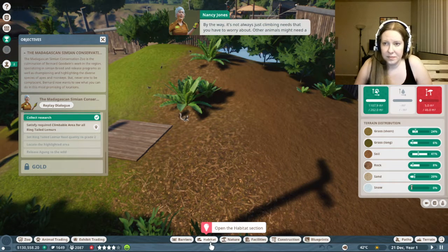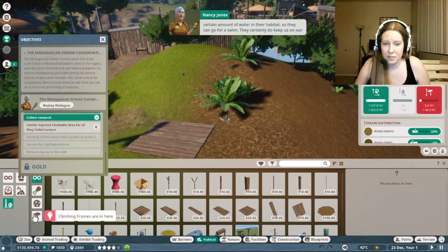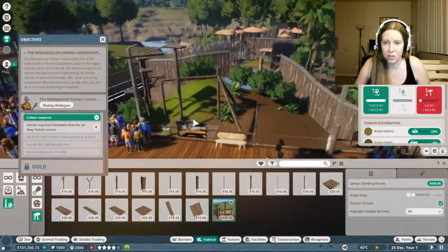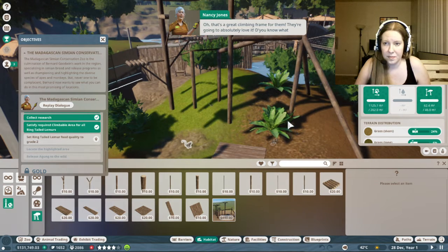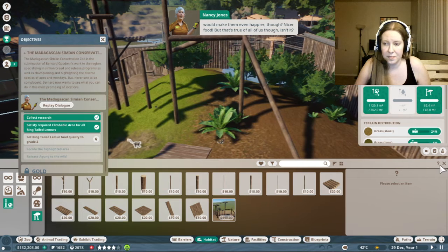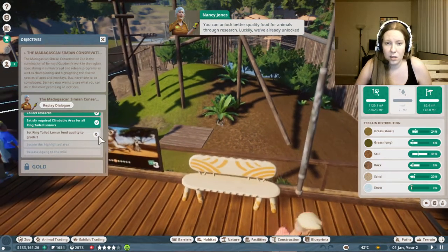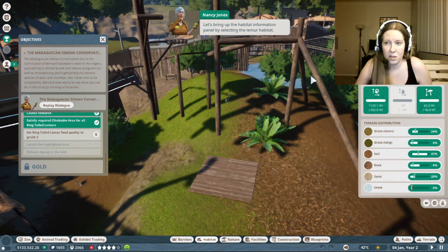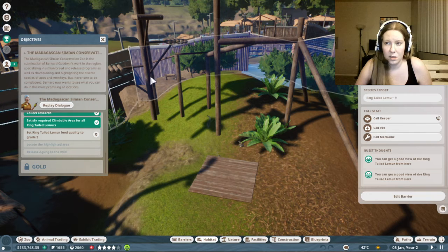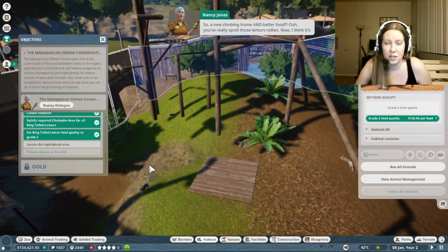By the way, it's not always just climbing needs that you have to worry about - other animals might need a certain amount of water in their habitat so they can go for a swim. That's a great climbing frame for them - they're going to absolutely love it. Do you know what would make them even happier though? Nicer food. To do more quality food for animals, you need to research it. Luckily we've already unlocked some for the lemurs, so all that remains is to make sure they get served it from now on. Let's bring up the habitat information panel by selecting the lemur habitat. You've really spoilt those lemurs rotten.